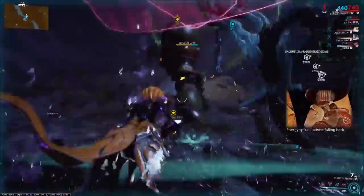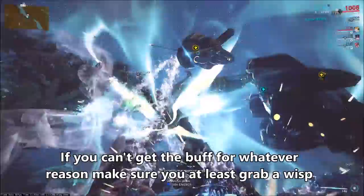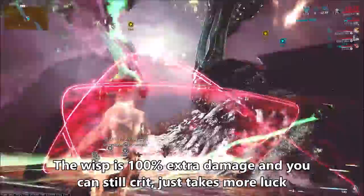Shadow is really the min-max arcane for fast Eidolons. If you're doing Eidolons in a less organized or slower group, Fury is just fine — and it's so much easier to proc than Shadow, as you'll see in a moment. Proccing Virtuous Shadow on Eidolons is accomplished through two main methods.